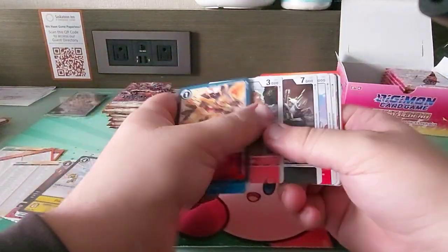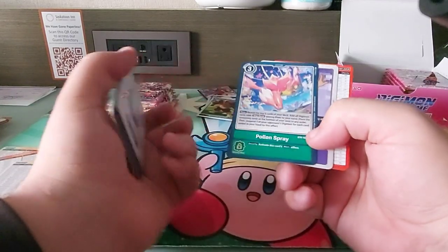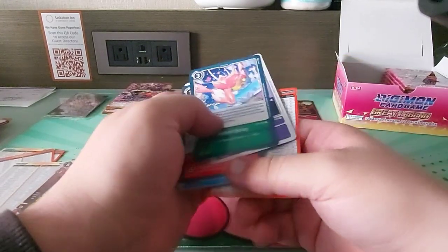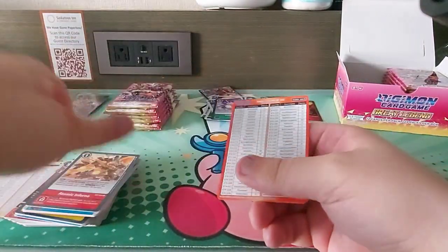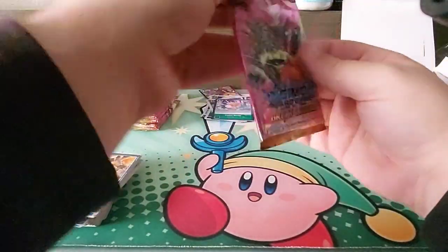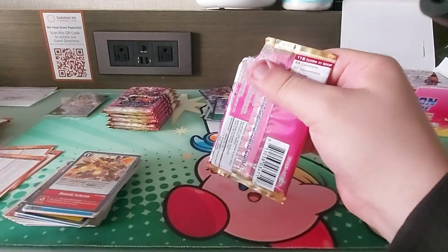I might have had fish and chips while I was here, because if I'm going to be here anyways I might as well get fish and chips. Pollen Spray and Kyrie — nice. What's Pollen Spray again? Oh, Digi Burst — nice. Digi Burst Surger, love it. I play Digi Burst, so it's perfect for me. I don't feel like an idiot pulling a bunch of Lylamons and Nidhoggmons, because I already bought them before I came here, but I guess I can make them trade fodder if I had to.